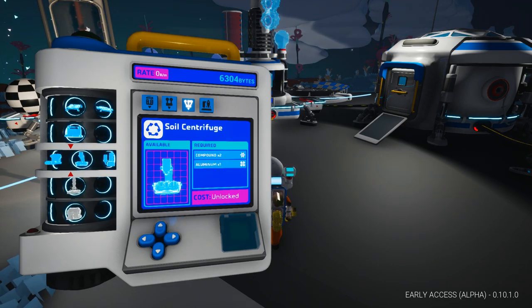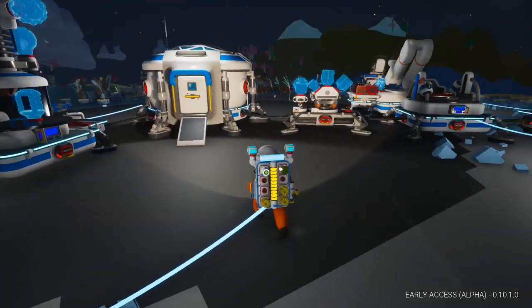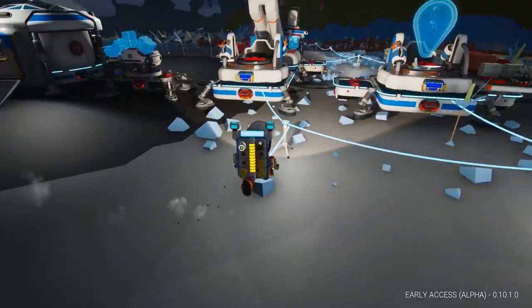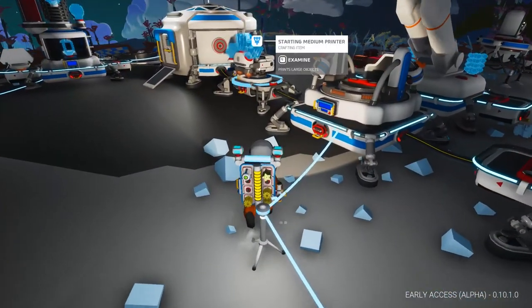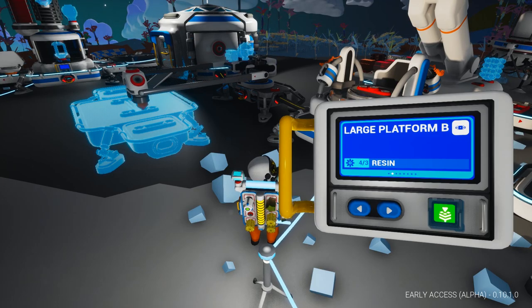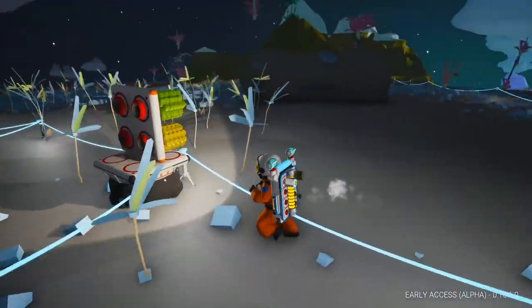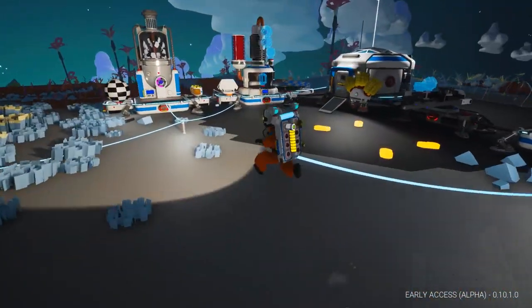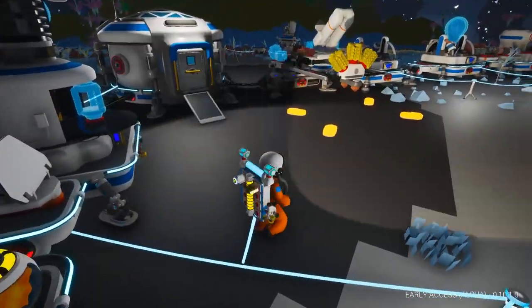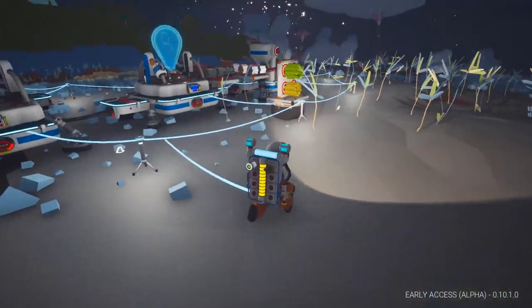Research chamber, smelting furnace, soil centrifuge — oh the soil centrifuge! We haven't built that yet. Aluminum and compound, so let's build a soil centrifuge. We're gonna need another large platform type B. I believe the soil centrifuge is actually changed as well — it's no longer the mineral extractor where you can put anything on it.